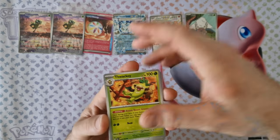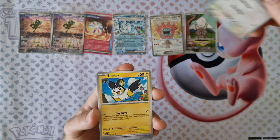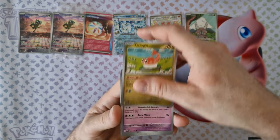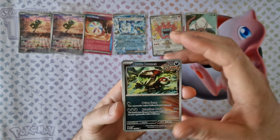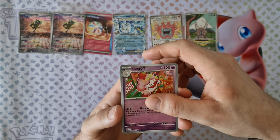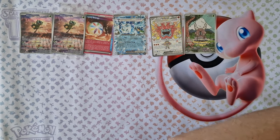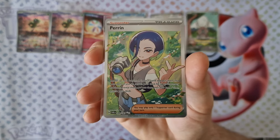Next booster: energy, Tinkaton, Elegeos, Draclet, Hemolga, Clefable, Tatsugiri, Foongus. Frost reversal, Button, second Slugma, and last card: Perrin — Fortener. Nice.